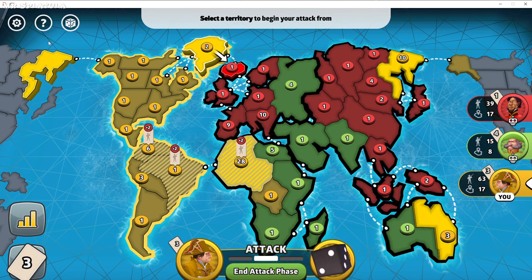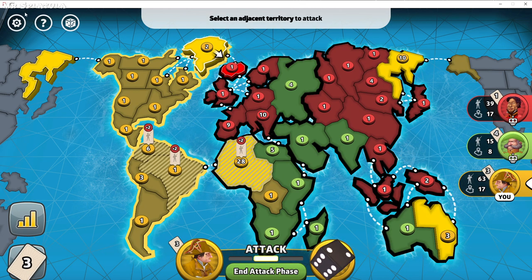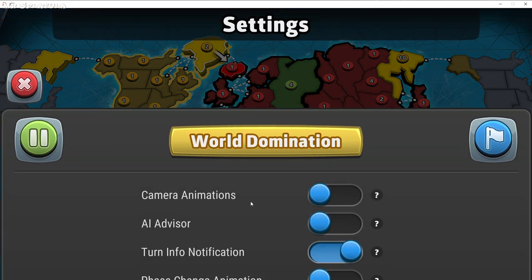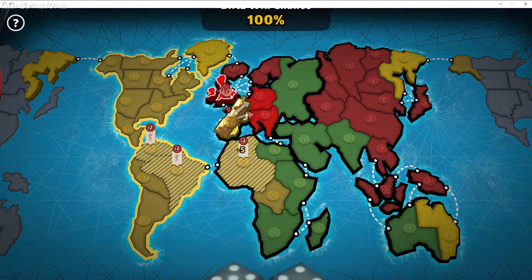You generally want turn time timers on. The turn timer is off for this game, but most people in a ranked game like to have a 60-second turn timer, which drastically affects newer players. Newer players don't know that if you go into settings, you need to make sure camera animations are turned off because it makes it really hard to attack fast. Some players play on their phones, and it's much easier to attack on a computer — with a computer you can just click, enter, enter, click, enter, enter.